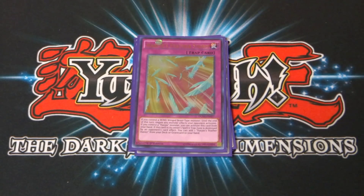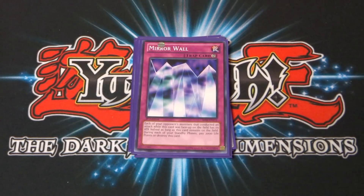Next, Harpy's Featherstorm: if you control a winged beast-type monster, until the end of this turn, negate any monster effects your opponent activates. If you control a Harpy monster you can activate this from your hand. If this card is destroyed by an opponent's card effect, you can add one Harpy's Featherduster from your deck or graveyard to your hand. Really cool. I run one copy of Mirror Wall — I used to run two but one works fine. It's a continuous trap card and a classic Mai card from her duel with Yugi in Duelist Kingdom. Each opponent's monster that conducted an attack while this card is face-up has its attack halved. During each of your standby phases, pay 2,000 life points or destroy it.